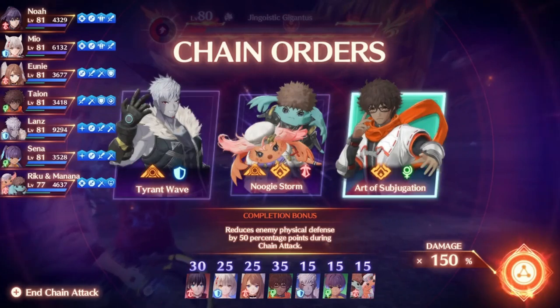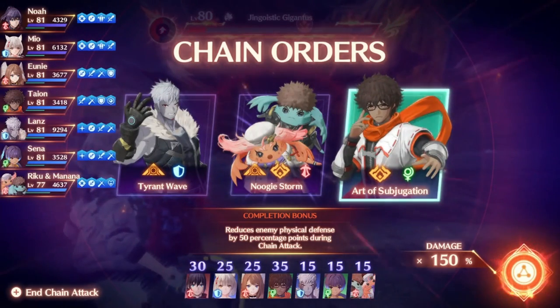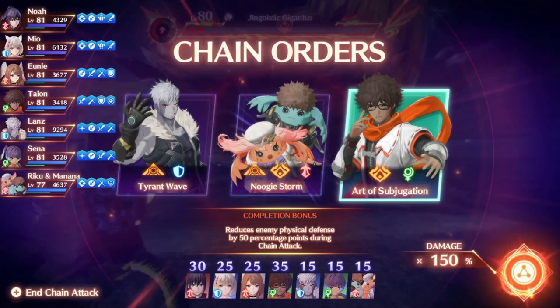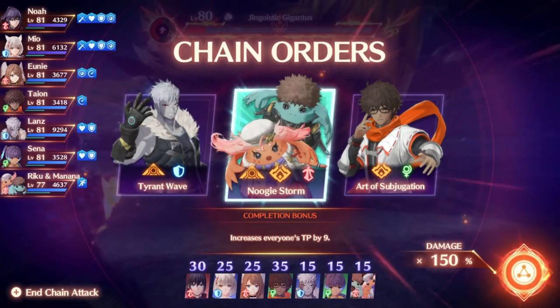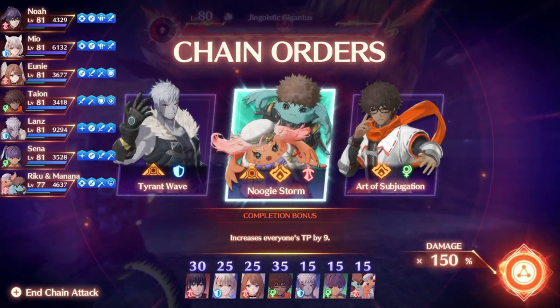The completion bonuses for the six main characters are always the same. Noah has a chance for attacks to bypass defense, which eventually reaches 100%. Uni lowers enemy aether defense a set amount, and it seems to go into negative numbers based on testing, which makes aether attacks hit even harder. Tion does the same but for physical attacks. Senna gives you a chance to bypass enemy block rate. Mia will decrease aggro on healer and attack classes, which is only useful if you don't kill the enemy, and Lons will increase defender aggro and give the entire party an attack up buff.